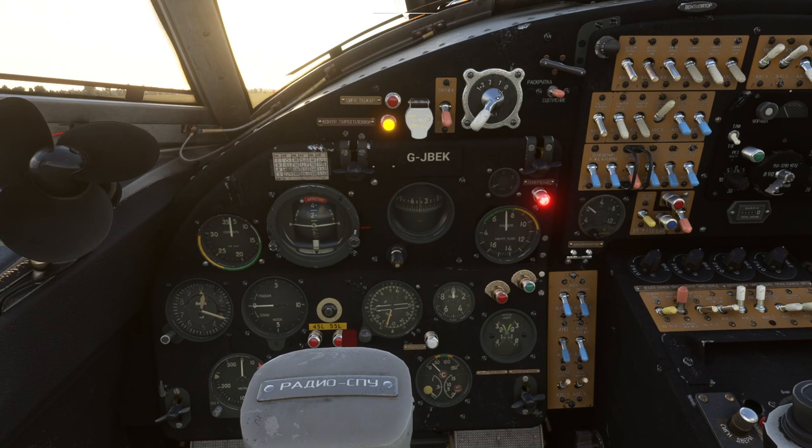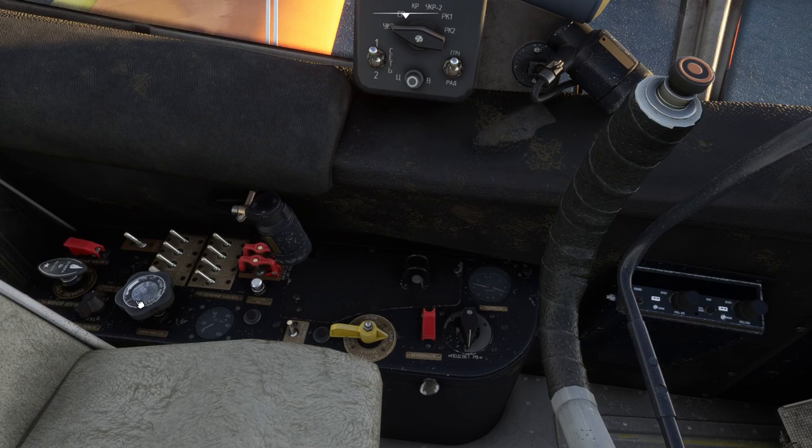We turn on the master start switch and turn the magnetos to 1 plus 2. Then we hold the start switch to the left and you'll hear the pneumatic pressure spinning up the flywheel in the engine. You can also see the voltmeter in the center of the screen wobbling around. When it gets to about 8, we drag the start switch over to the right — and the engine has fired! We can now turn off the master start switch and close the pneumatic pressure valve. The engine is running.